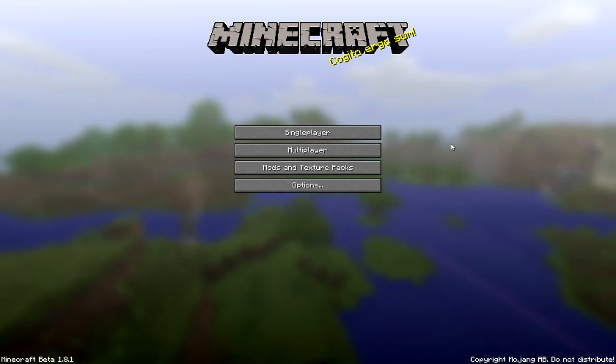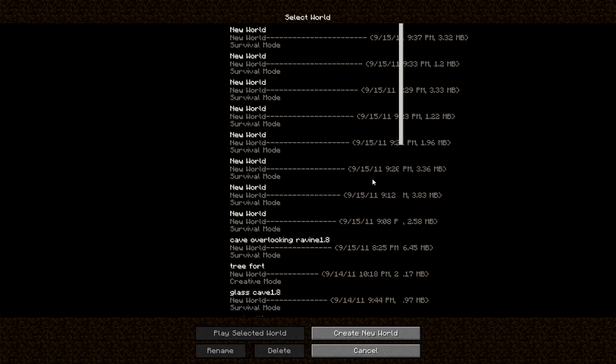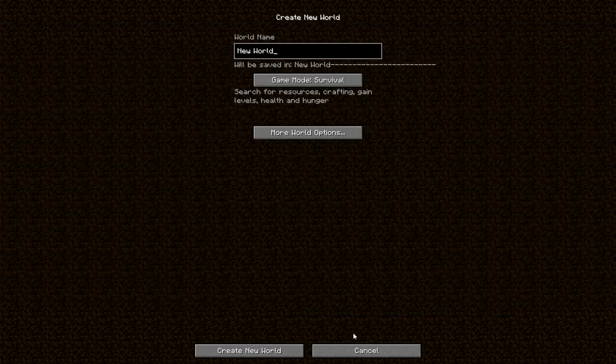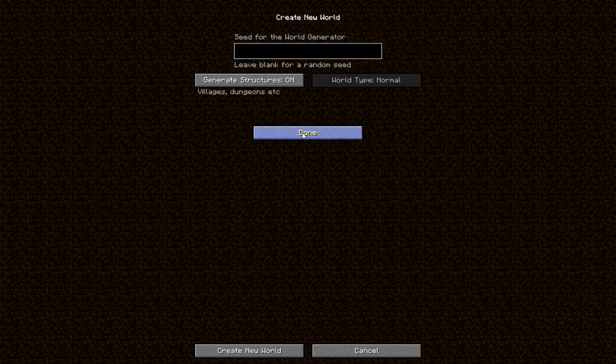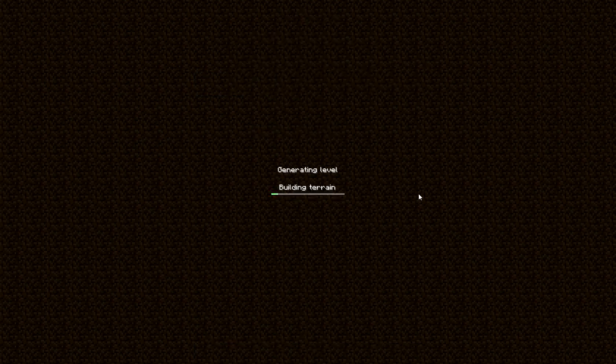The other cool thing about this is that the seed is actually my name. So let's jump right in here. We're going to create a new world, go to more world options, and throw in 'Mike Weem.' Hit done, create this thing.